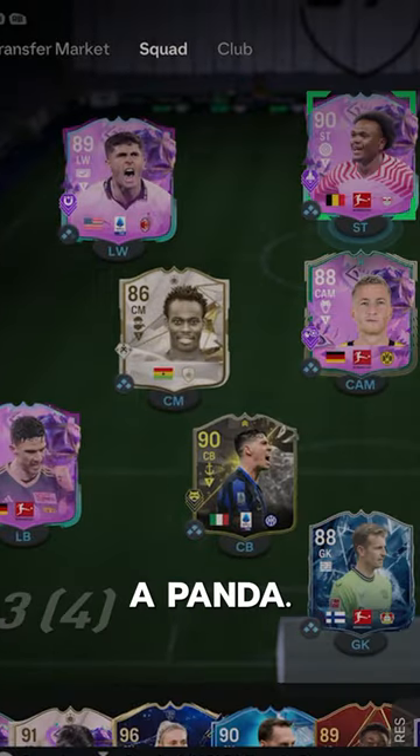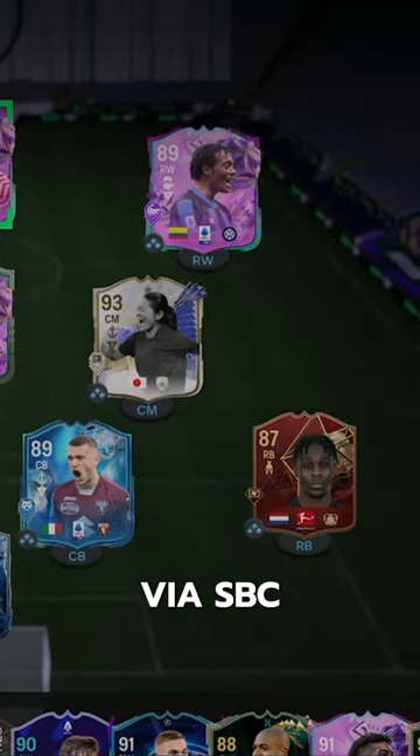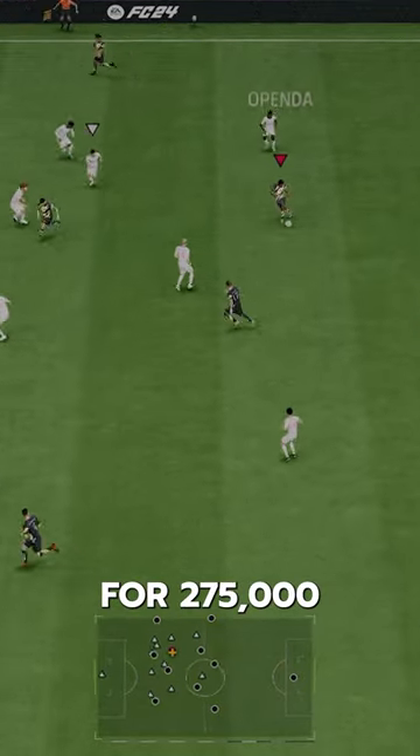We got Foot Birthday Openda. We acquired Openda via SBC for 275,000 coins.